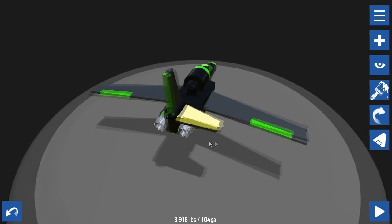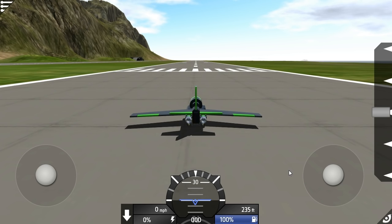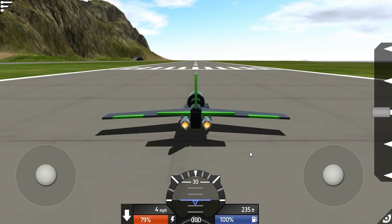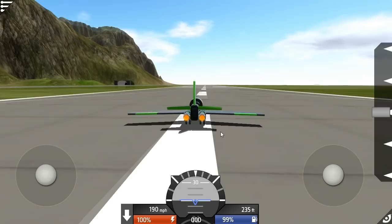I missed the horizontal stabilizers - whoops! Let's get two of those on there and see if that works. That's why I didn't take off. Right, let's try it now - 100% thrust. So now I should be able to take off because this is what helps me pull up. Oh no, we're up! Oh my god, we're away - I've actually made a working plane!